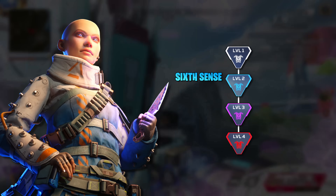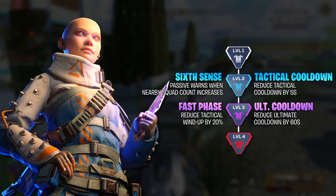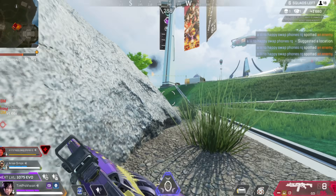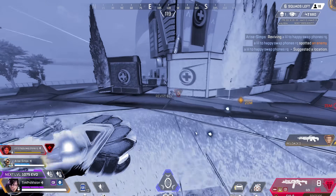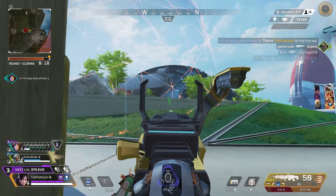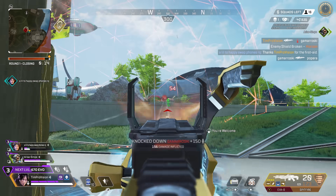Wraith's upgrades are pretty straightforward. Her level 2 upgrade gives the tactical a 5 second cooldown reduction, or you can choose a passive that warns what enemy squads do get nearby. The 5 second tactical reduction is by far the better pick. Her level 3 upgrades depend a little bit, but I personally like the reduced tactical windup by 20%. This makes it feel a lot better, almost like those old school Wraith days.